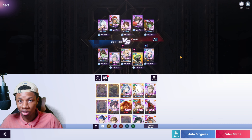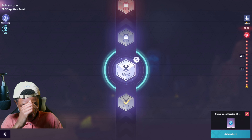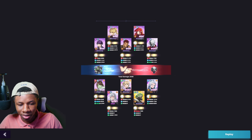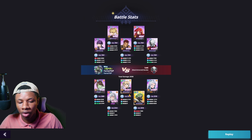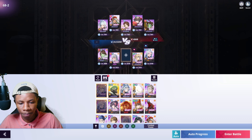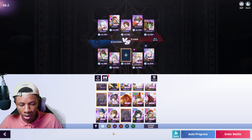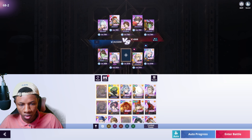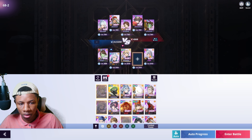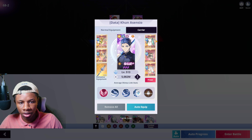Trauma Ray kind of steals the spotlight all the time. Looking at my record for this round, Trauma Ray had 195 billion damage and Calivon had 8 billion. If I take Trauma Ray out, you'll see how crazy Calivon's damage can be. The main team formation most people use for Calivon is four support characters with him by himself, because he can literally play as a carry.